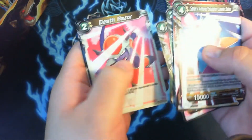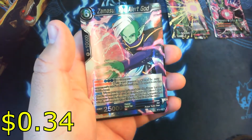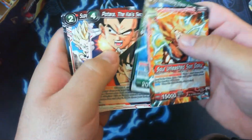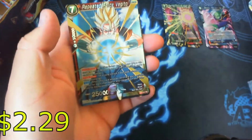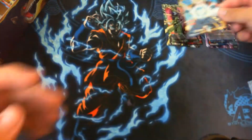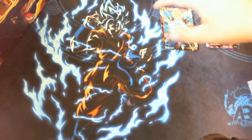All right, next up — Amasu the Alert Guard God as our rare. Okay, we got three packs left, no Kales or Jirens in sight. All right, let's see what we get. We have another super rare — Repeated Force Vegeto. So that is three super rares — can we get a fourth?